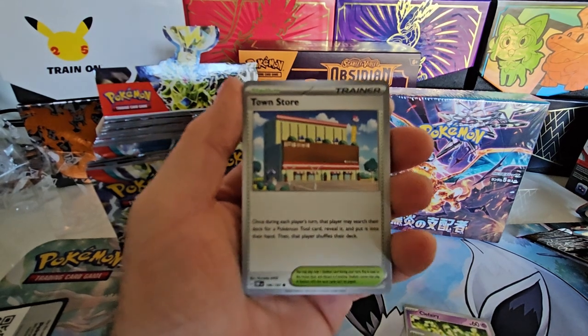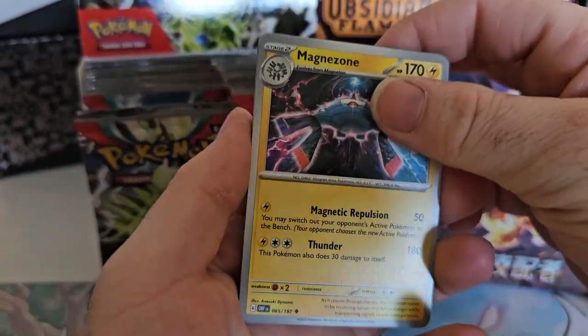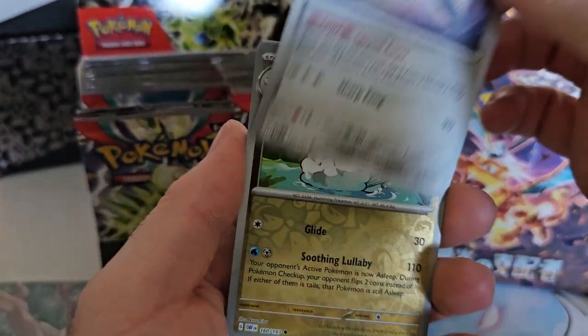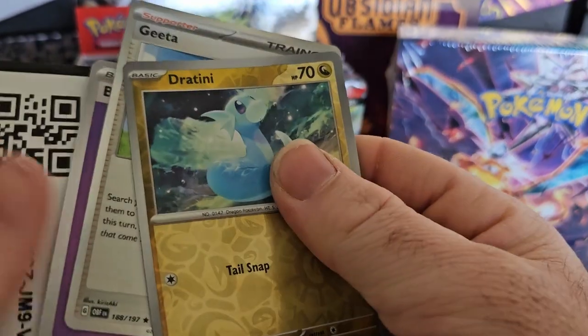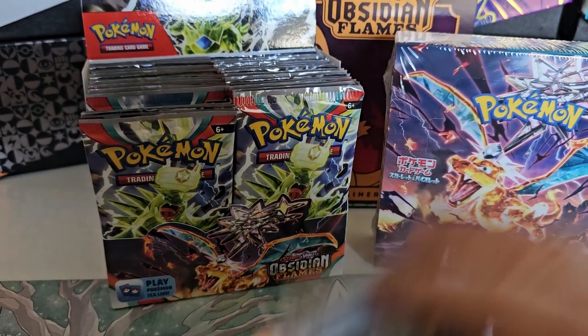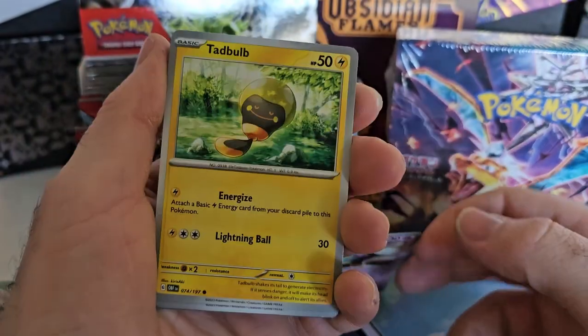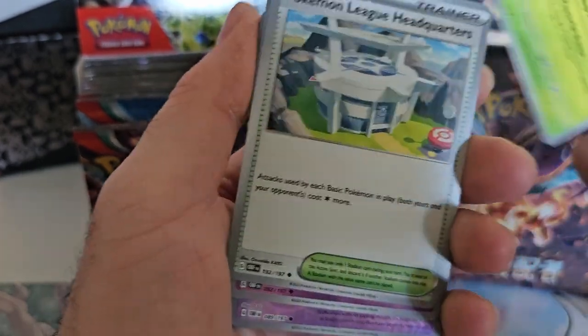The camera just decided to not focus that well. As I was saying, I just need the EX Charizard and then I'll be pretty good for this set. This set's not that crazy in anything else — it's really, really dropped in price — but hopefully we'll see something a little bit different with the Japanese set.